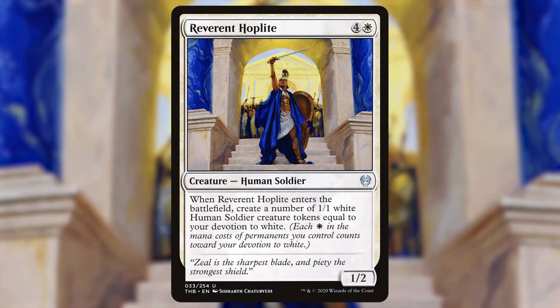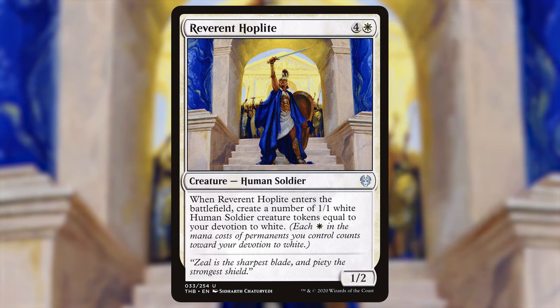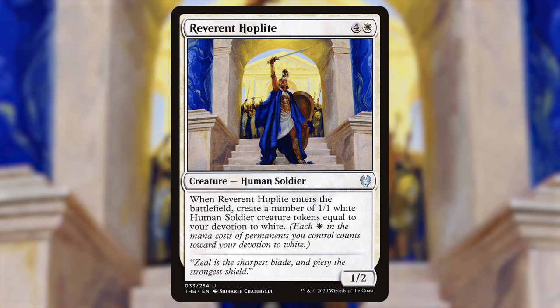More token creators: Reverent Hoplite — four and a white for a 1/2 human soldier. When it ETBs, create a number of 1/1 white human soldier creature tokens equal to your devotion to white, which is obviously going to be huge since we have a lot of white permanents in the deck.